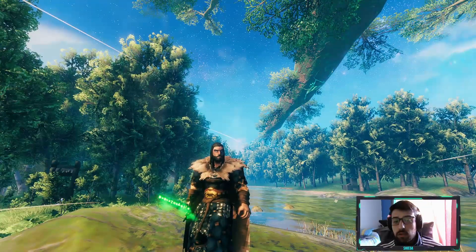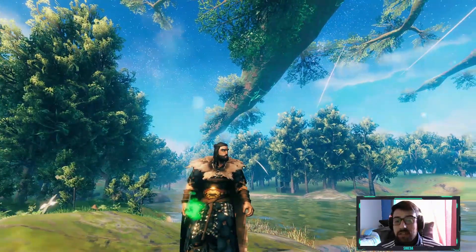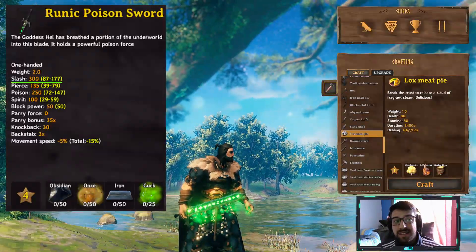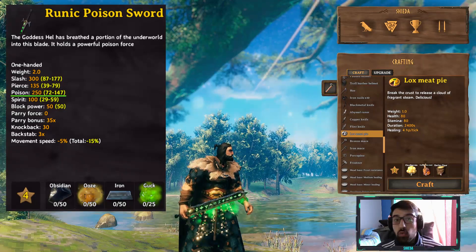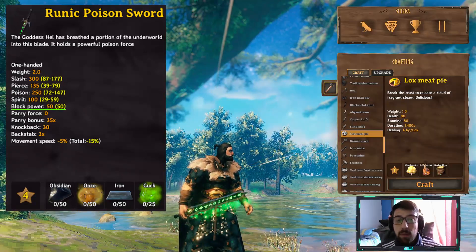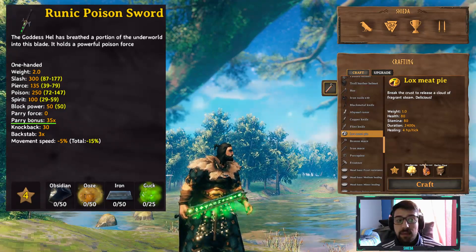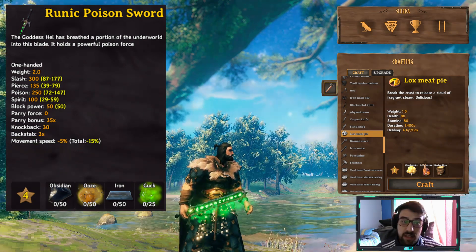For this next one we have the Runic Poison Sword by the goddess Hel. You already guessed it — it does poison damage for sure. The stats are: slash damage 300, pierce damage 135, poison 215 — that's a lot of poison — spirit 100, block power 15, parry force 0, parry bonus 35 times, knockback 13, backstab three times, and movement speed minus five percent.